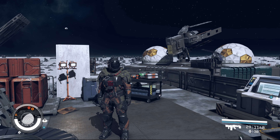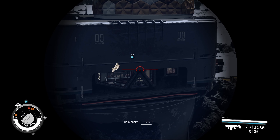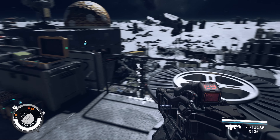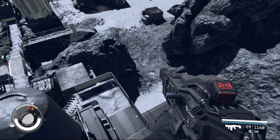G'day everybody, welcome back to Starfield. We are on Altair IV B, within enemy territory actually, because in the previous episode we came out here hunting down an ecliptic mercenary member, and we've been clearing out all of the sentries and trying to make sure that we have a straight shot at trying to get to this guy.